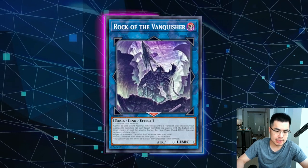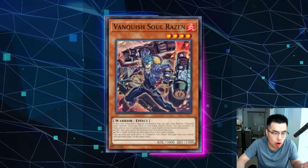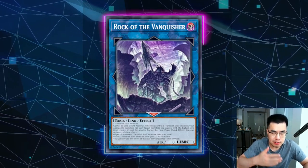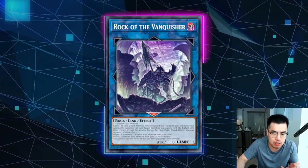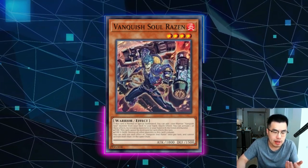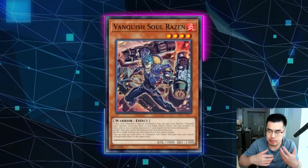Another thing I want to quickly talk to you guys about when playing against this deck is that the positioning of your monsters is super important. Razin actually has a quick effect to pop a monster on the field in the same column as itself by revealing a Fire and Dark attribute. So when you're committing any monster to the board, generally when they have the Rock of the Vanquisher in a zone, you should summon your monster beneath the Rock of the Vanquisher. If they summon Razin off Rock of Vanquisher and want to pop your monster, they're going to have to pop all monsters in that column, which includes their own Rock of the Vanquisher.